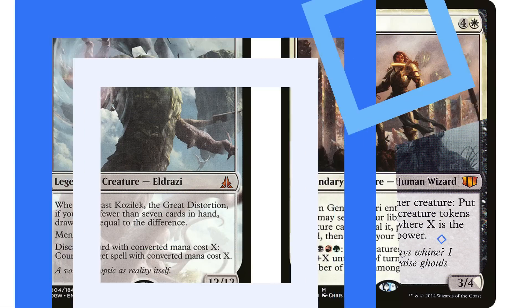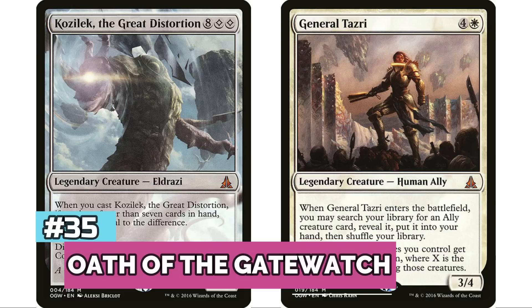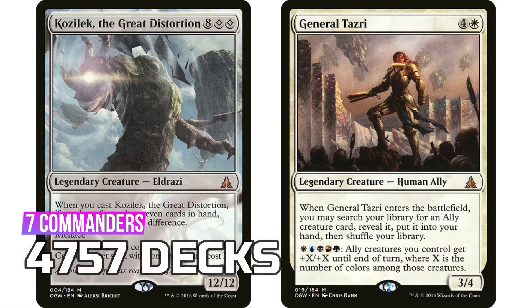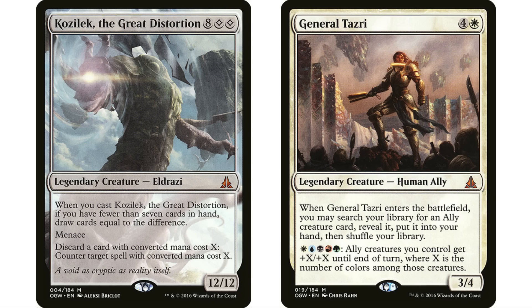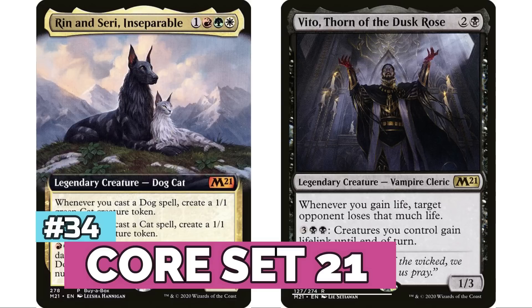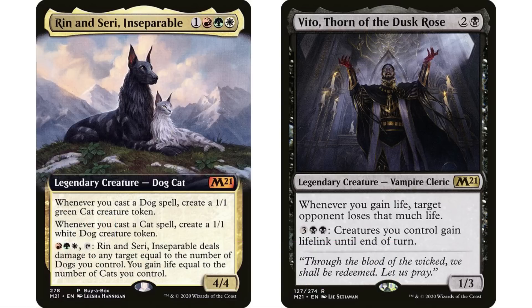At 35, Oath of the Gatewatch has seven legendary creatures for 4,757 decks. Interestingly, the most popular commander from this set is Kozilek, the Great Distortion — a colorless commander. At number 34 is M21 with 10 legendary creatures for 4,760 decks — a really new set, so I'm surprised it's this low, with Rin and Seri being the most popular by a wide margin.